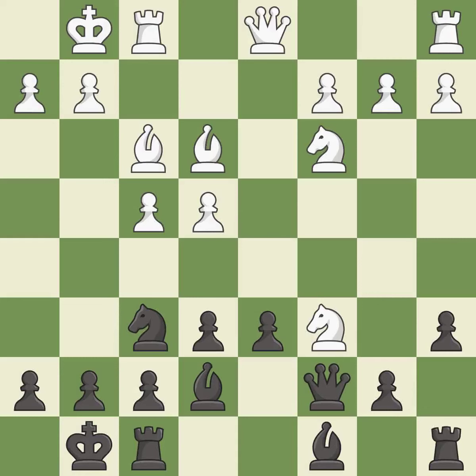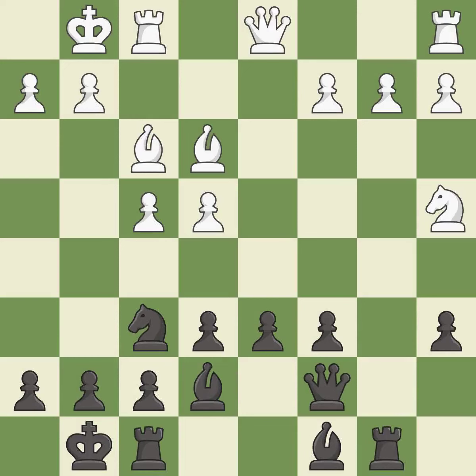This maintains the balance in material with a good trade. Recaptures — this is the last book move. This ignores an opportunity to connect rooks; it is an inaccuracy.